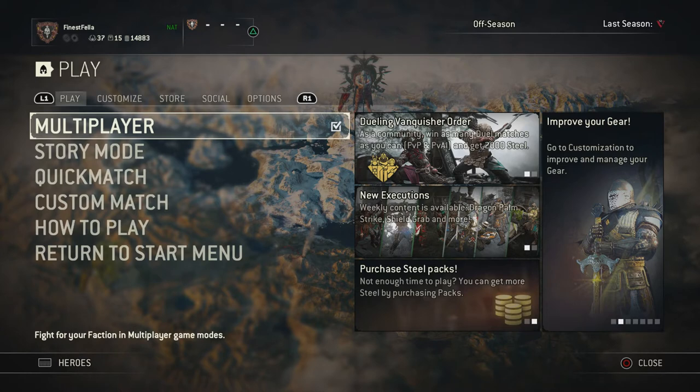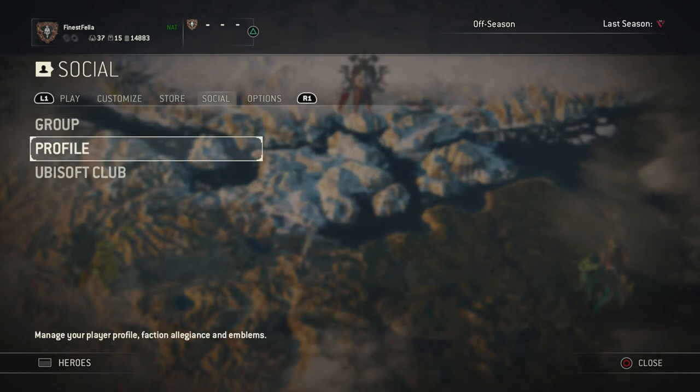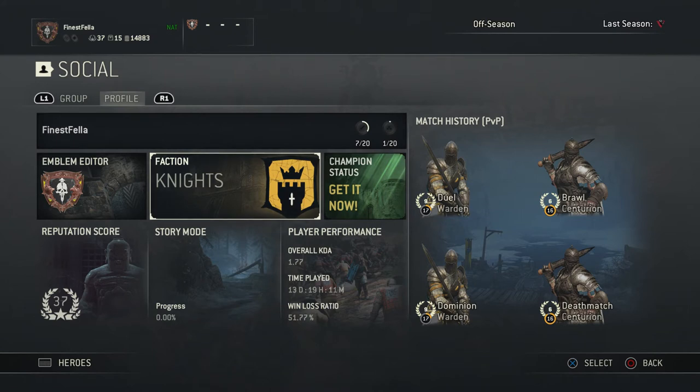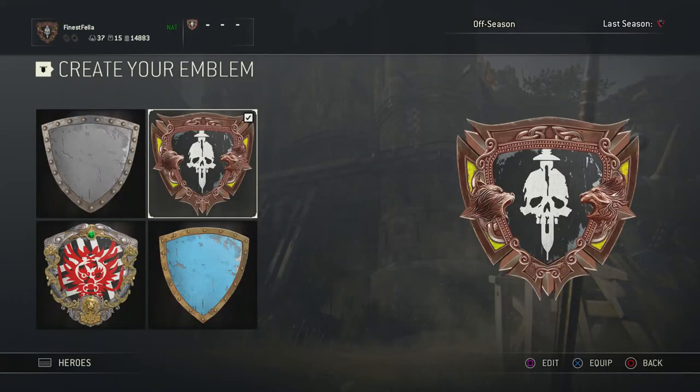What you do when you're on the main screen is you hit your bumper and go over to Social. From there, go down to Profile. From your profile screen you can see your match histories, align yourself with a certain faction, get champion status, and obviously you have your emblem editor — so you're gonna go into there now.